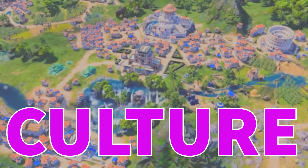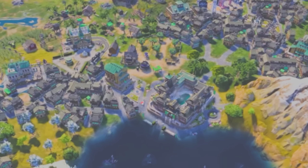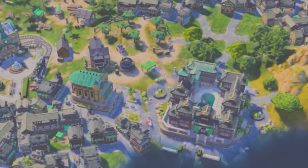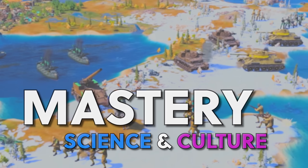Science, technology and culture are changing fundamentally in Civilization 7 — perhaps more powerful than they've ever been. Let's kick it off by talking about mastery of both science and culture, and I mean this in more ways than one.